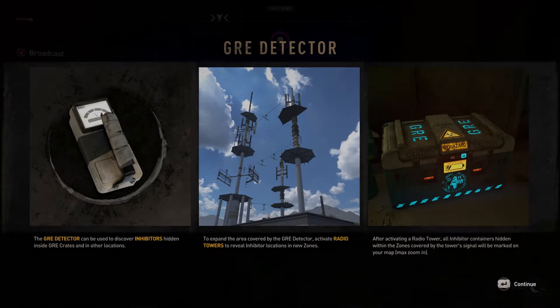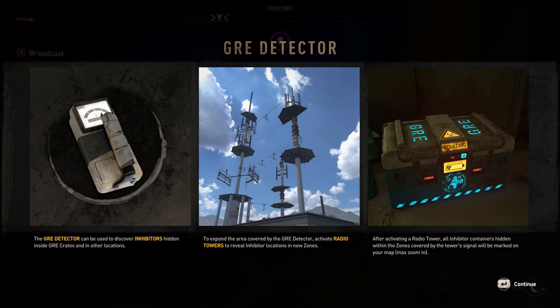We've got a GRE detector that we can build. The GRE detector can be used to discover inhibitors hidden inside GRE crates and other locations. To expand the area covered by the GRE detector, activate radio towers to reveal inhibitor locations in new zones. After activating a radio tower, all inhibitor containers hidden in the zones covered by the tower's signal will be marked on the map.